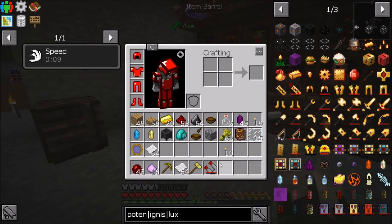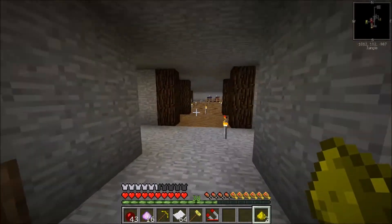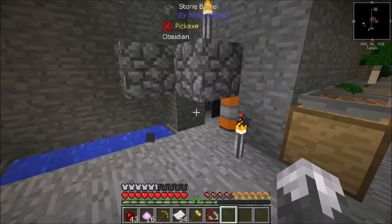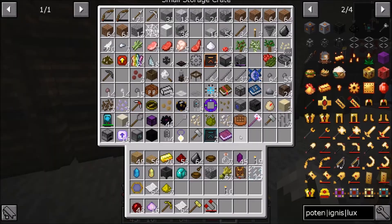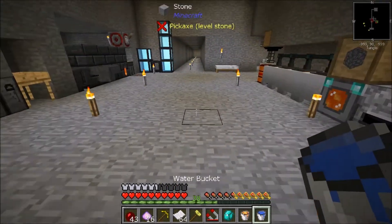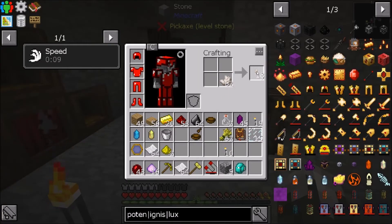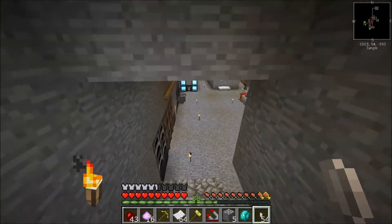So it takes care of Potentia and Ignis, and for Lux we can use one of those, and we're going to need another piece. We've got a crucible. We're going to need some buckets and a bucket of lava. I'm going to have to make a water source down here. We're also going to need nether quartz - we can take nether quartz and get quartz slivers out of them. We're going to need them to help eliminate some of the flux that we're going to be releasing out here.